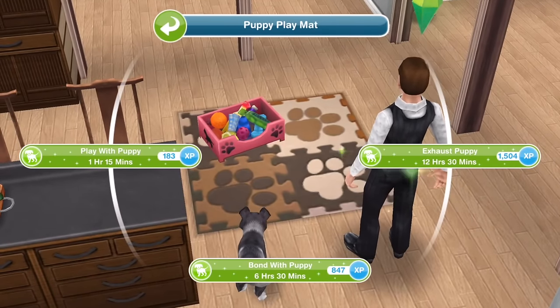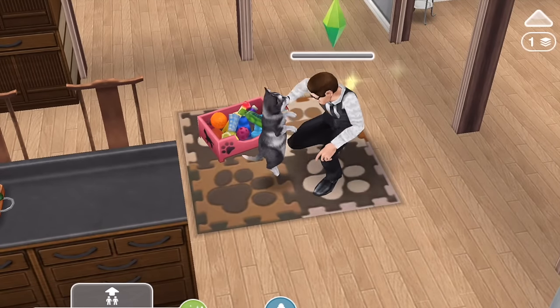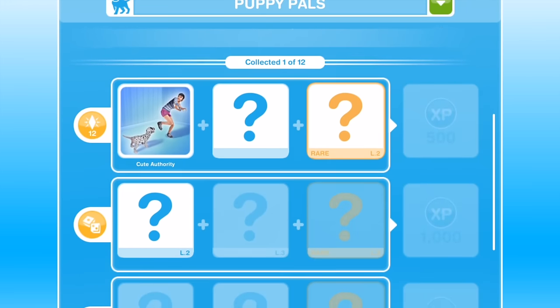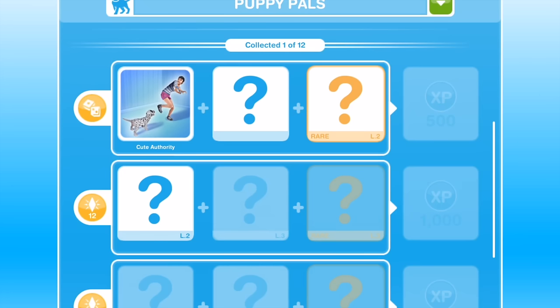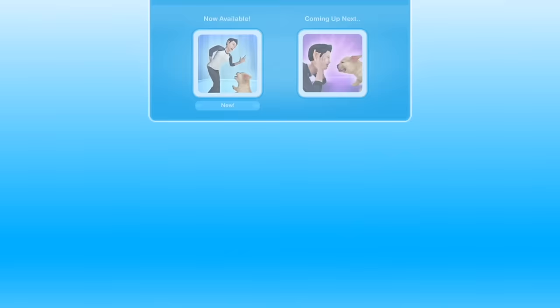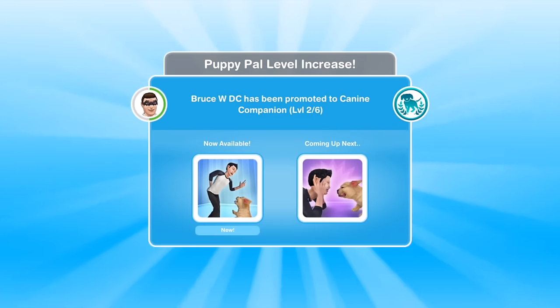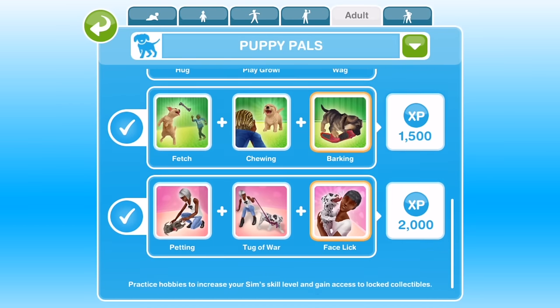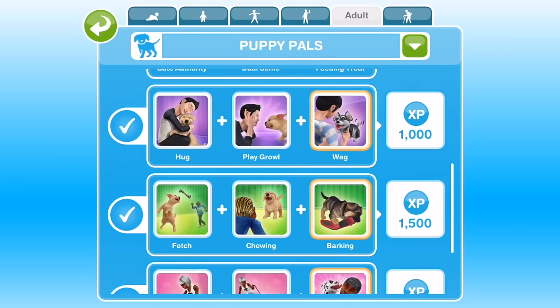Each time you complete one hobby action, you collect one item. There are 12 possible items to collect. The items in the puppy hobby will be random and they will repeat. Just keep trying. Keep the same sim doing the hobby so that the sim levels up. Leveling up unlocks more hobby items so that your sim can achieve those and, ultimately, finish the entire collection.